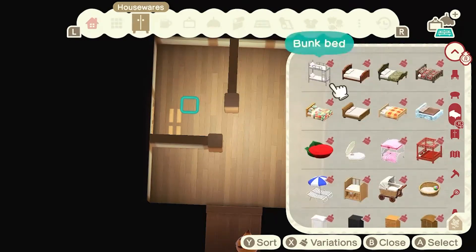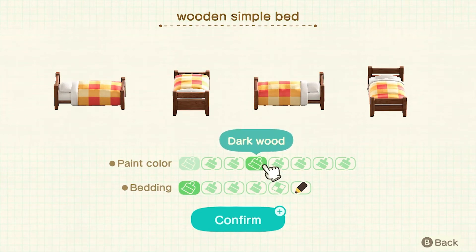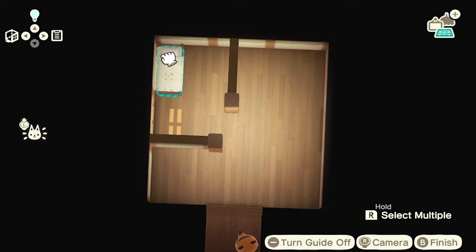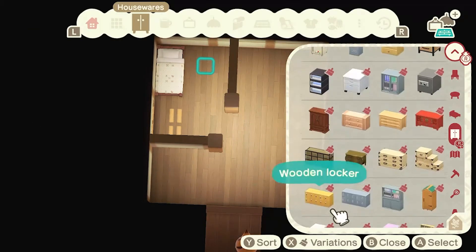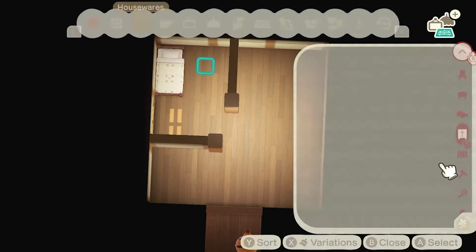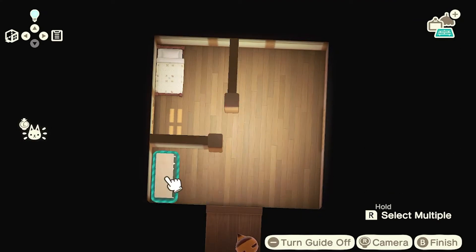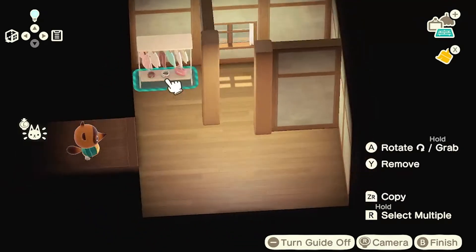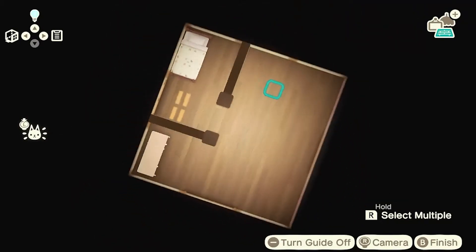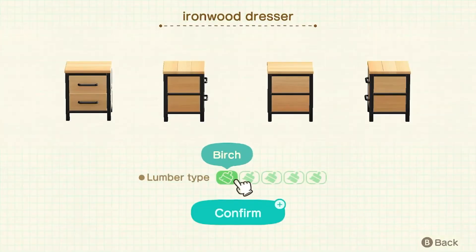I spent 15 hours hunting for Dom and then he had the audacity to autofill, so he's never leaving my island — he is forever here to stay. I really wanted to use some partition walls to break up the space, get a little bed area, a kitchen, and maybe a small dining table. I also just realized I didn't give him a crafting table — he's got a kitchen so he can cook recipes, but no crafting table for DIYs.